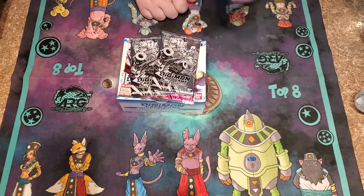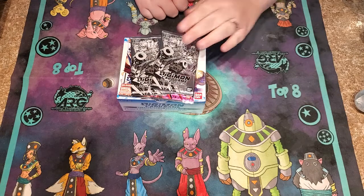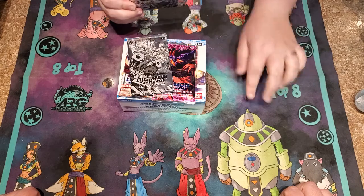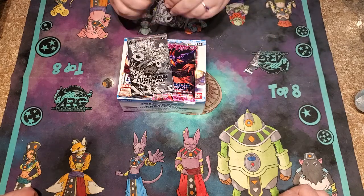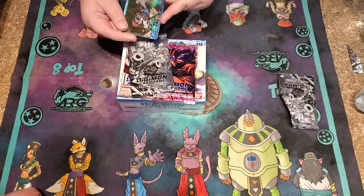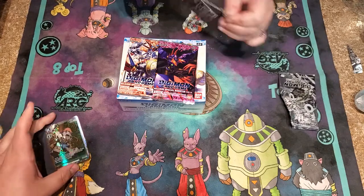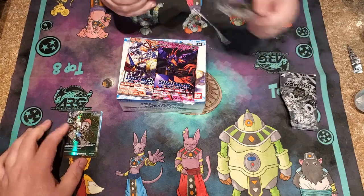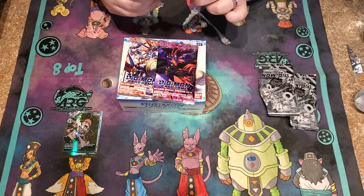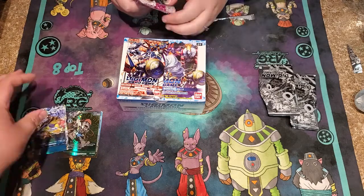Alright, Digimon Set One unboxing number one, let's go! Nice crinkle sound, nice crinkle sound. A little bit of ASMR action — hey, a Puppetmon! That's the dash packs, okay. We got a Goblinmon, I think that's Goblinmon. Yeah, I think it is — an alt art. I think that's where the dash packs are.